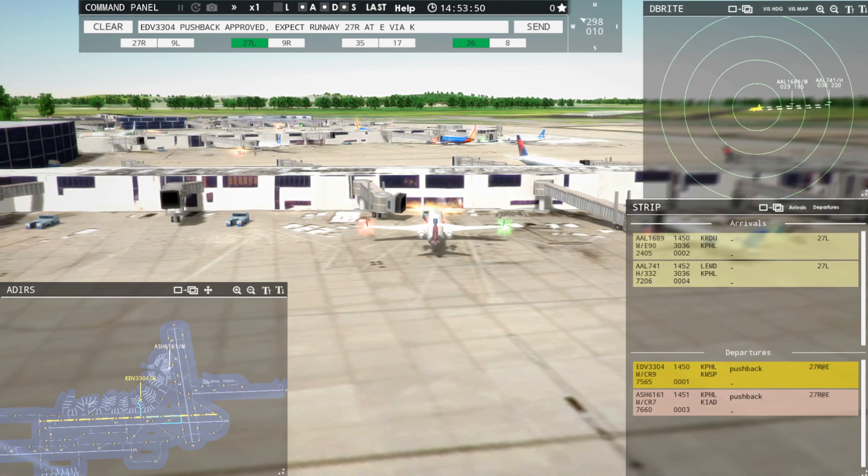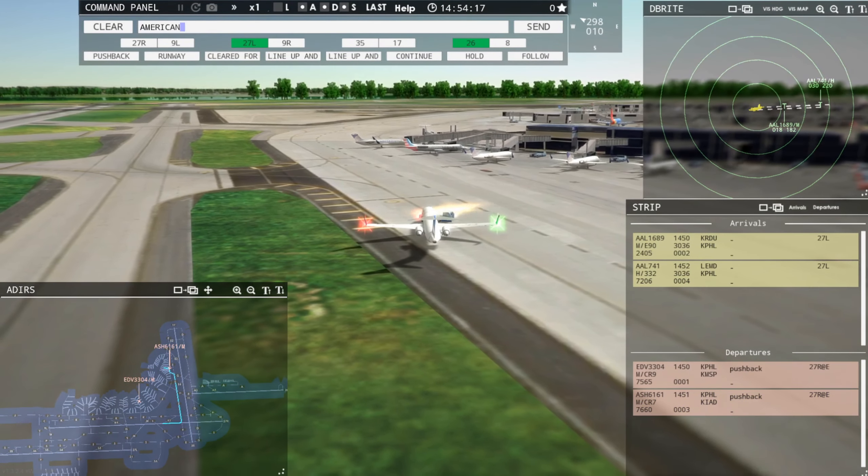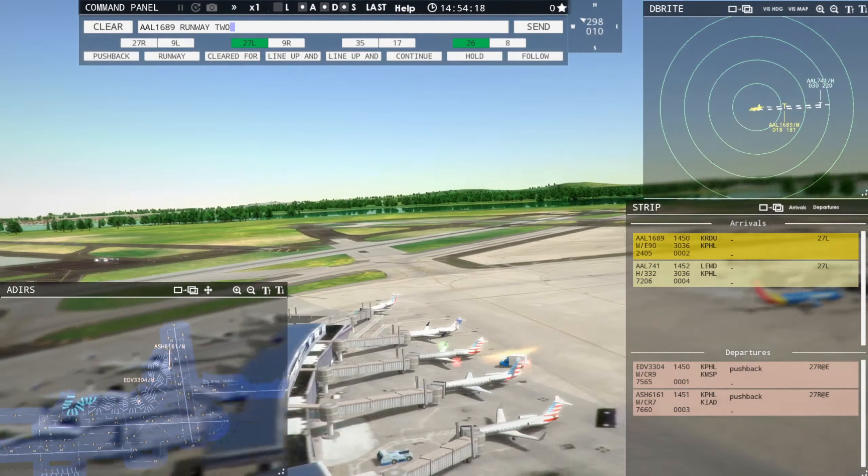Let's go ahead and address these two that are coming in. American 1689er, runway 27L, cleared to land. American 741 Heavy, enter final runway 27L. 27L is going to be that runway on your right there. 26L is the runway in the middle — the smaller runway. Air Shuttle 6161, continue taxi.